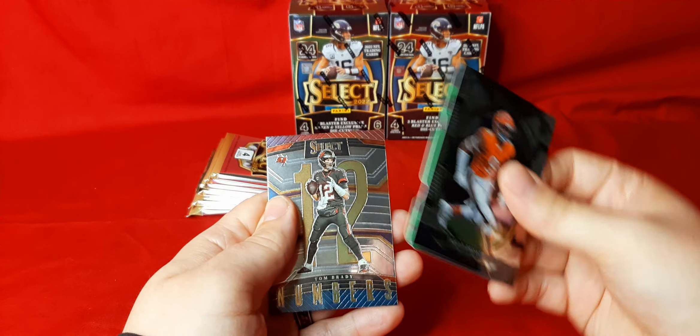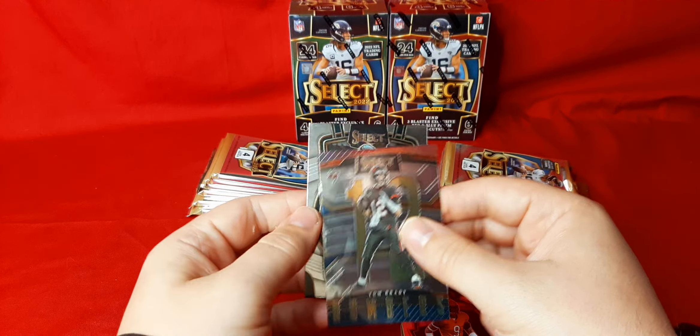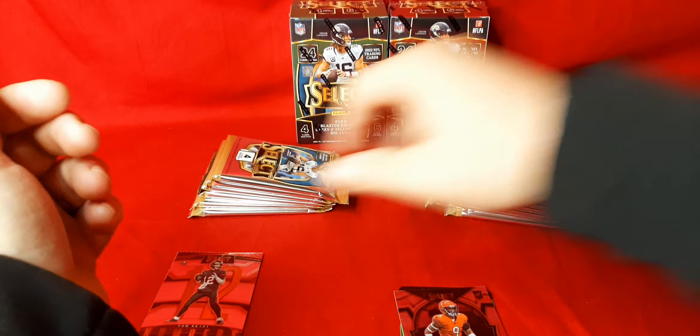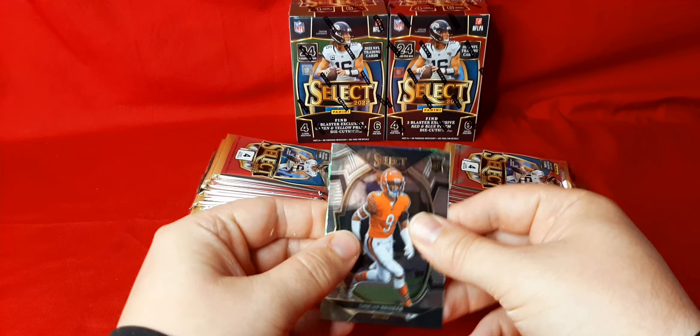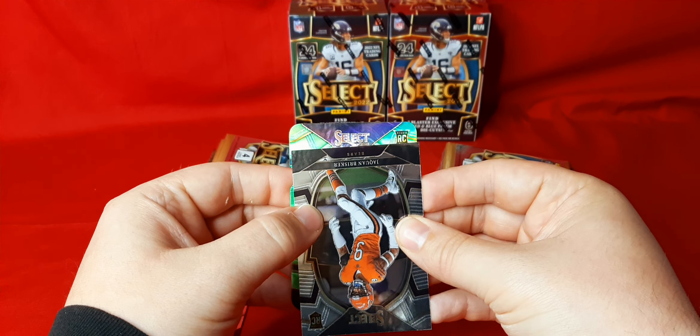We'll skip our first die cut here — there's a good one. Numbers of Tom Brady. And we got Devontae Smith. Put vets over here. I usually try to save the die cuts for the last card of the pack. This one here is for the Packers — that's my team, as everybody knows.